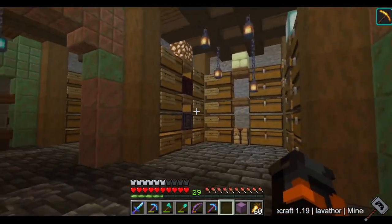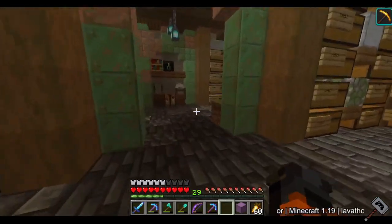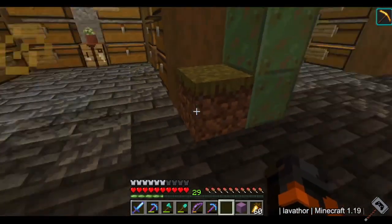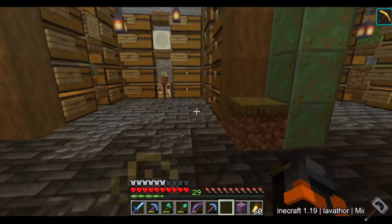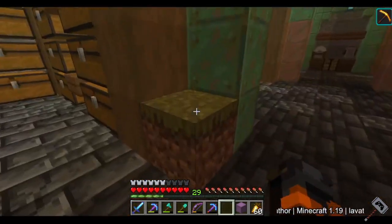We've kind of accumulated a lot of projects and we haven't really finished any of them. Oh, I think this is so funny - I got this dirt block here and an Enderman placed it. I don't know why, I just think that's funny. I know they place blocks, but what are the chances of him just grabbing one and dropping it here?